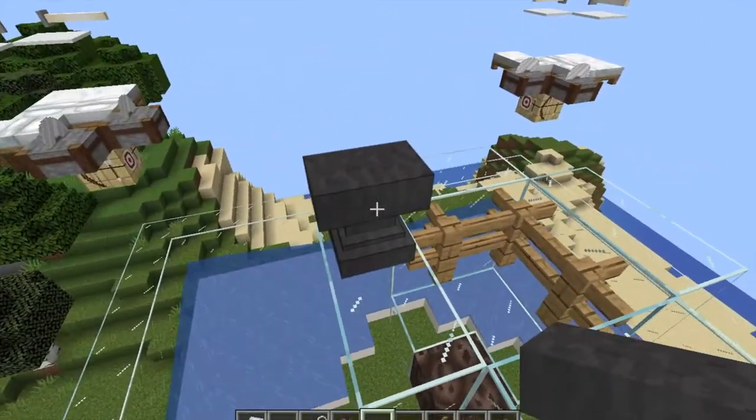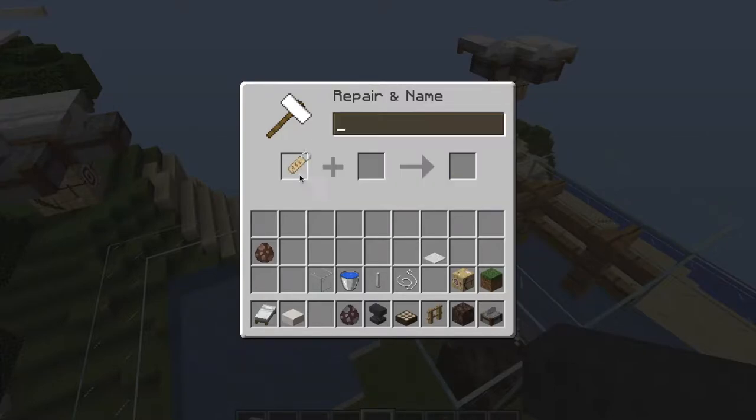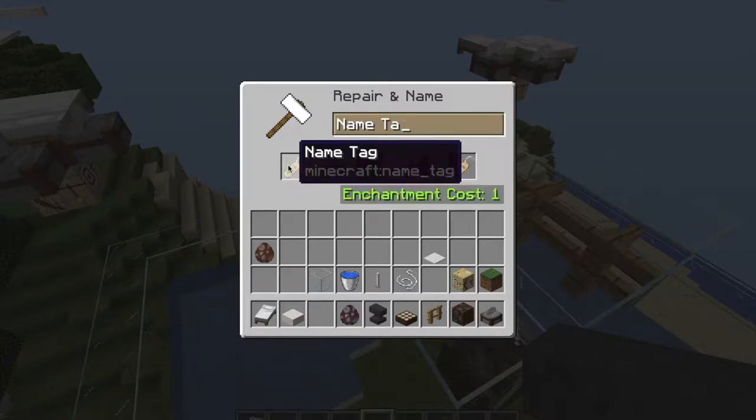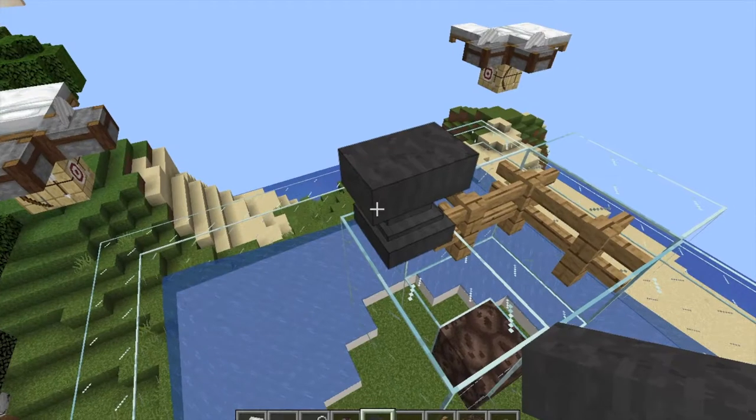Take your anvil and your name tag, and rename the name tag so that your pillager does not despawn — I'm just going to name it 'Bob.' Make sure to take it from the right slot. Then you can destroy your anvil.